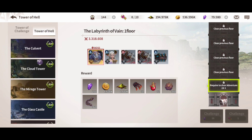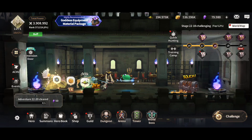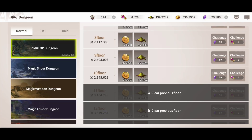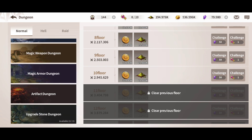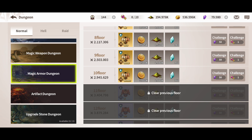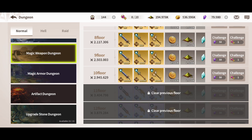You're also going to have the tower of hell, where you get different kinds of resources. You're going to be able to hit the dungeons — some dungeons have a specific amount of daily trials. Watch out for that, because some dungeons will offer you artifacts, some will offer you upgrade materials, and some will offer you weapons, which is really important.